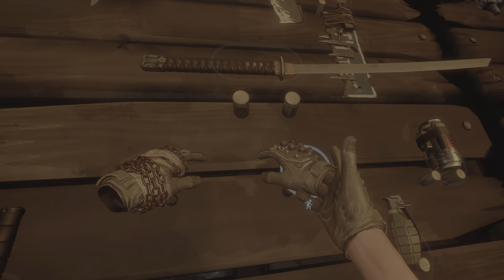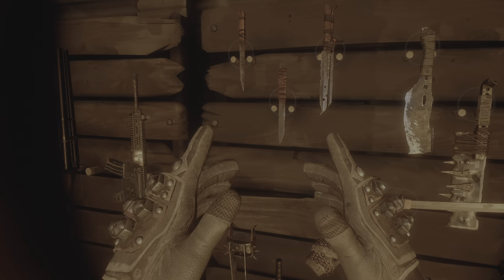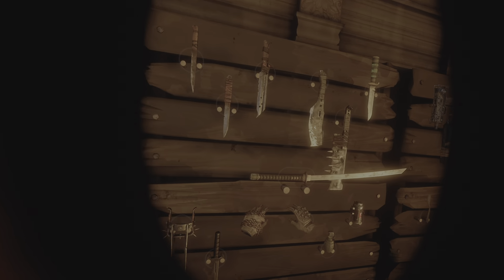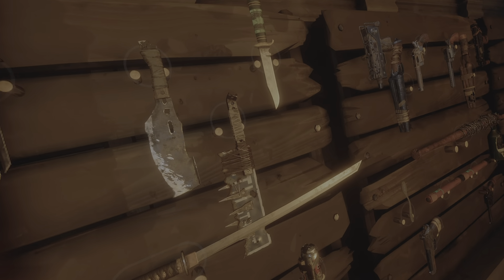Then you have the new Sap Gloves and the Louisiana Kiss — now you can punch walkers. I'm wearing the Louisiana Kisses right now and they're way better. The Sap Gloves come broken when you craft them, which is not very enjoyable.